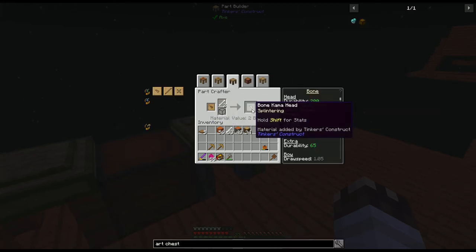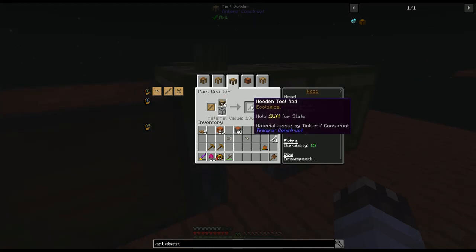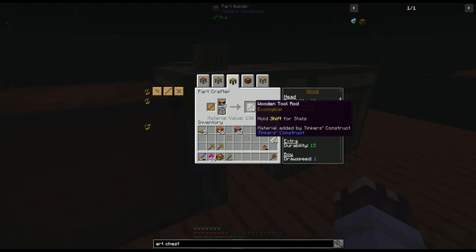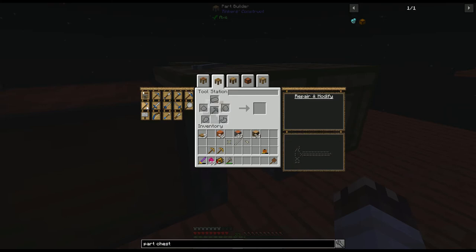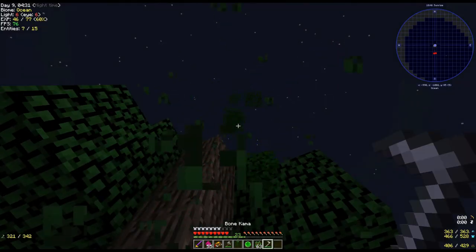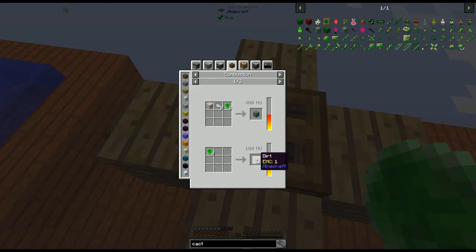Let's make our kama head out of bone, and our binding as well. While I could use a bone tool rod to get more durability, wood tool rods provide the ecological trait, which lets me automatically repair my tools. However, I have so many bones that this is not a concern. So let's make a kama out of bone, bone, and bone. Let's try vein-mining these leaves — just look at all the plant matter I get.